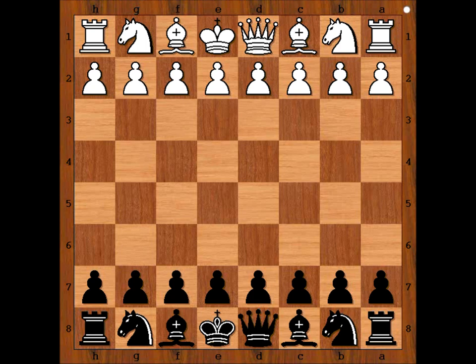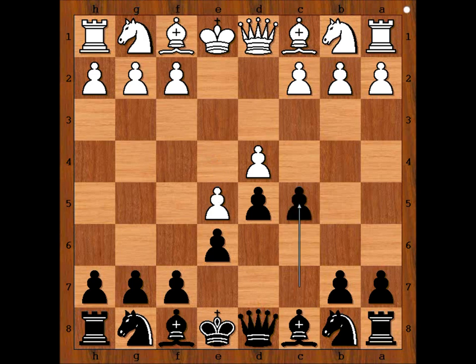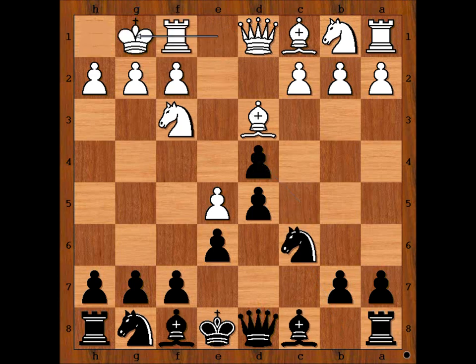Igor Bondarevsky had white pieces and he started with E4. Botvinnik played E6, D4, and Botvinnik played D5 — French Defense. E5, advanced variation, C5, Nf3, Nc6, Bd3, C takes on D4, and Bondarevsky castled king's side.